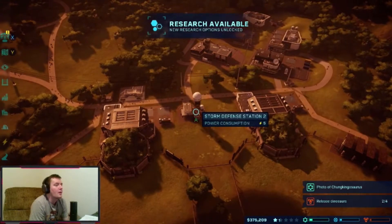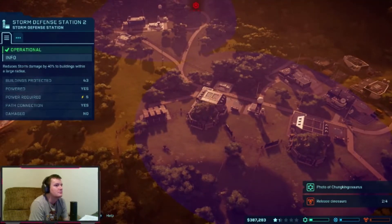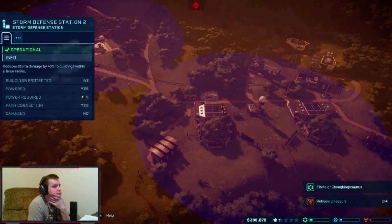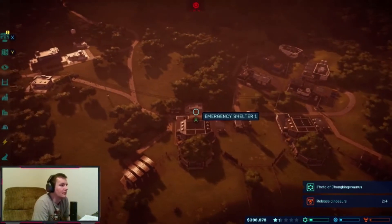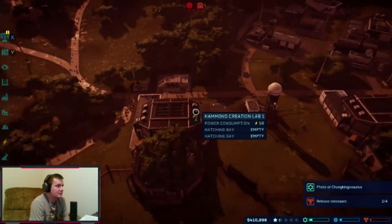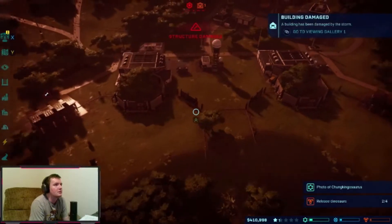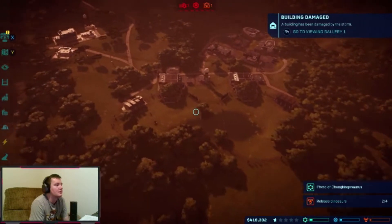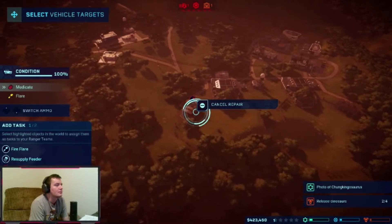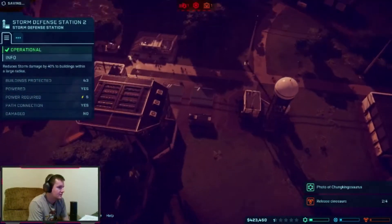We have a storm warning — our storm protection covers pretty much everything, but that power station might be in trouble. We opened all our shelters. Structure damaged — but it's inside the storm circle, so how did it get damaged?